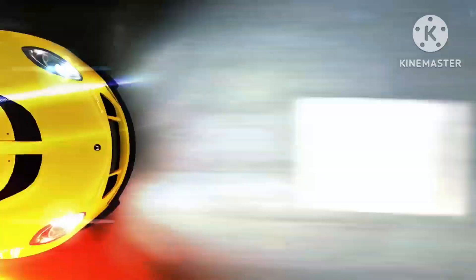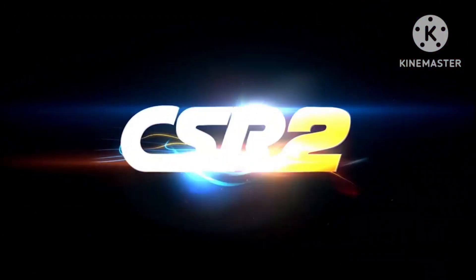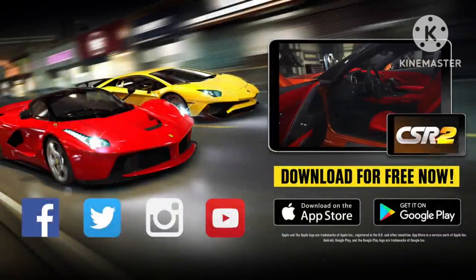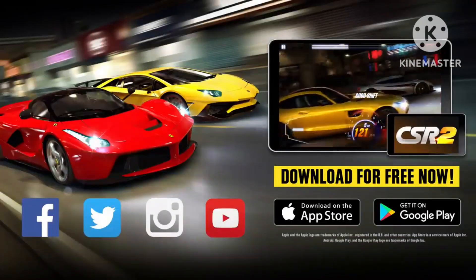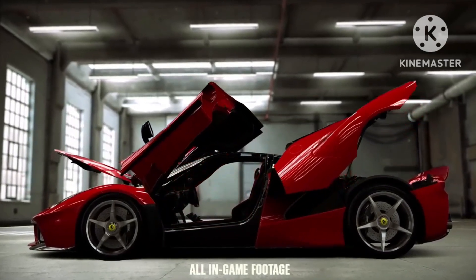Engage in real-time racing challenges against opponents and team up with friends to form a crew, fine-tuning your rides for maximum speed. One of the standout features of CSR 2 is its expansive garage, where you can proudly display your collection of licensed vehicles. The game boasts official licenses from top car manufacturers such as Porsche, Aston Martin, Lamborghini, Pagani, Koenigsegg, Toyota Supra Aerotop, Nissan Skyline GT-R R34 Nismo Estune, Chevrolet Camaro ZL1 1LE NASCAR, and even the Mercedes-AMG F1 W11 EQ Performance.